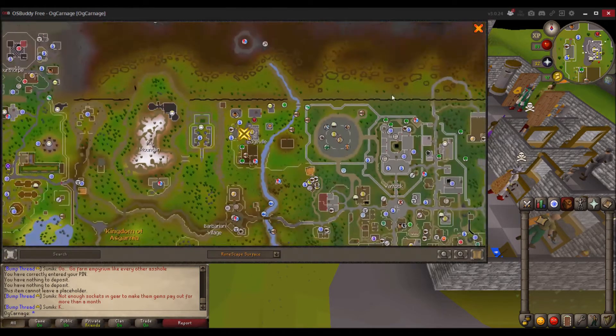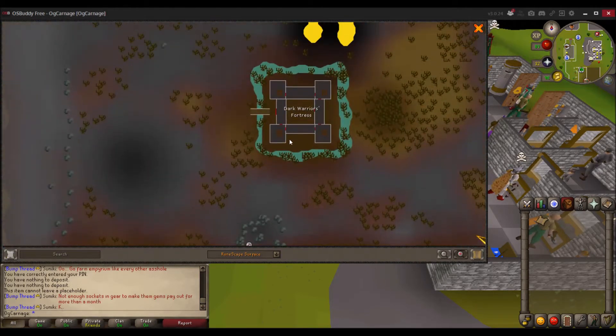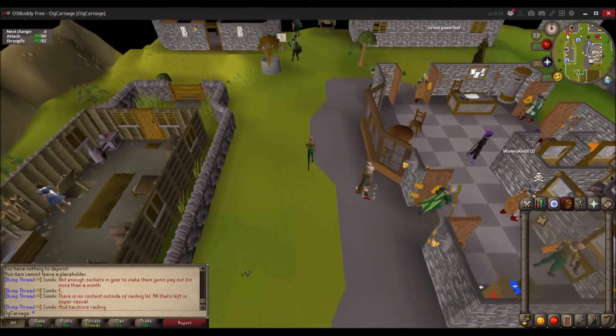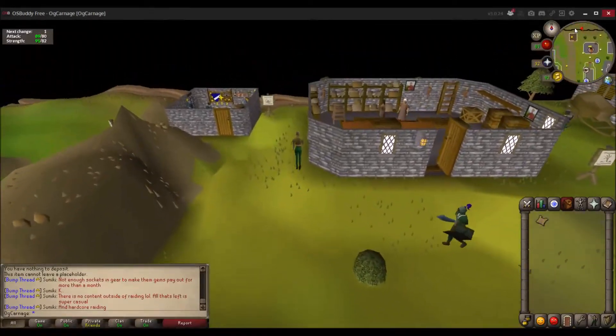The location for this clue scroll is in the wilderness north of Edgeville in the Dark Warriors Fortress. Once you get there, in the lower left hand corner you're gonna search a crate. Also, before you head out, make sure you bring some food with you because as you'll see later on in this video, I almost got the living shit kicked out of me.